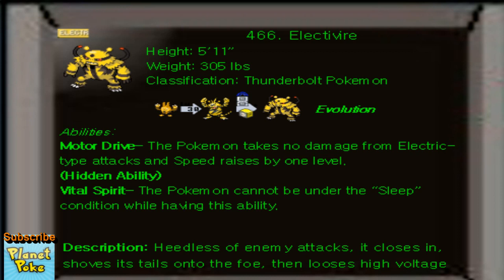The nature on this guy, pretty obvious by looking at the stats, it's going to be Adamant, so that when you do your EV training — your effort value training — you will be raising Attack and Speed.